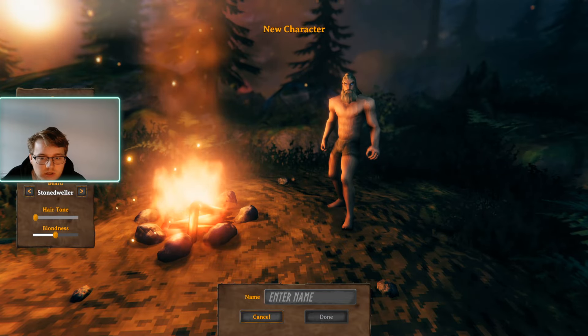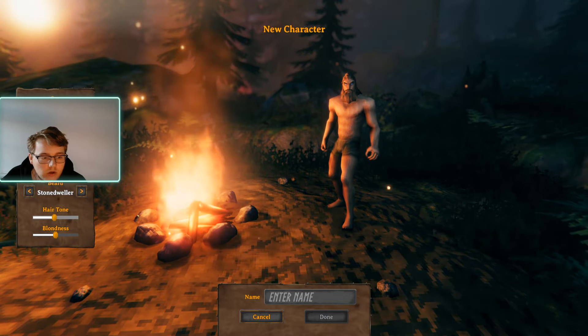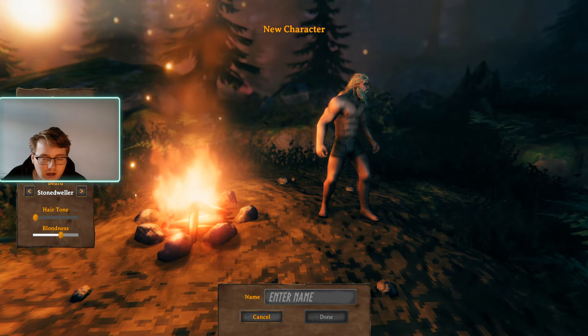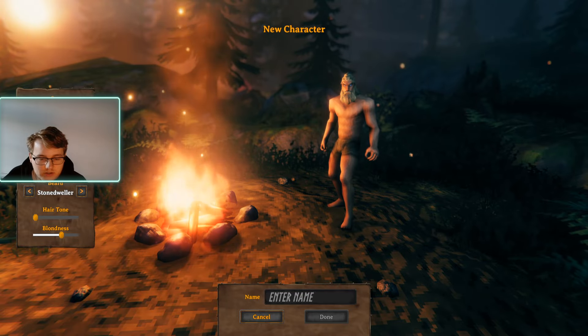Now what kind of hair tones can we go with? We can either go blonde, or we can go black, and then if we go that way you can have more like white hair, which is pretty awesome. I quite like the looks of this kind of color — this looks pretty awesome.